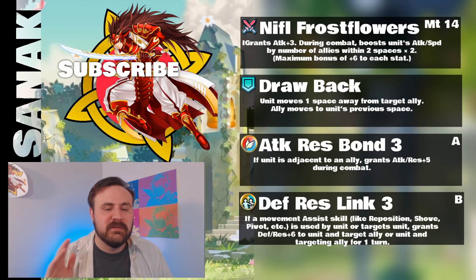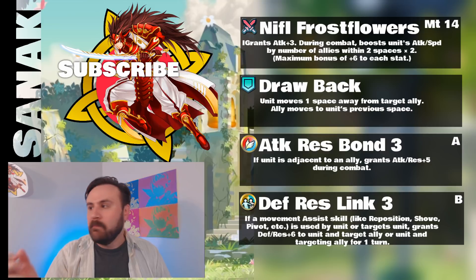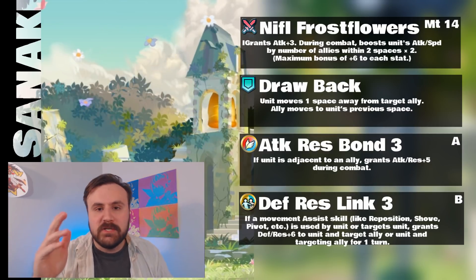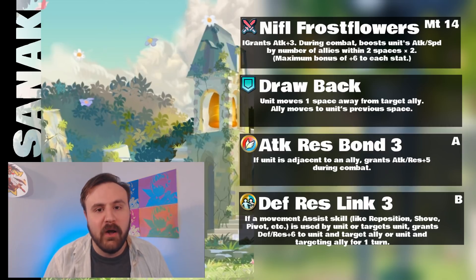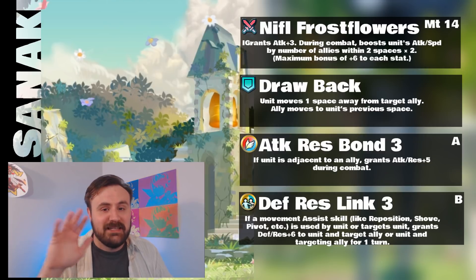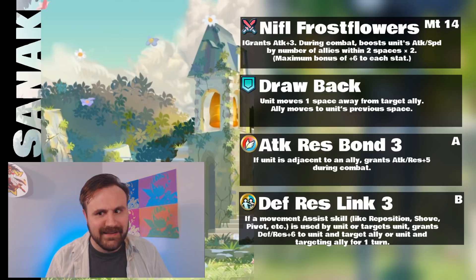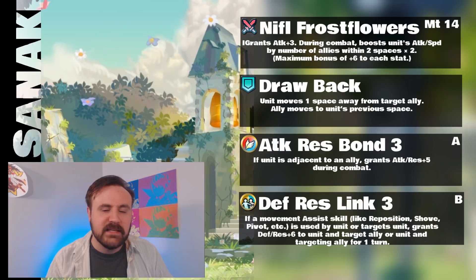But it belongs on somebody who's not as frail as Sanaki. That is the biggest problem with Sanaki — she is so darn frail. You could go ahead and stack all kinds of buffs on her, get all the Goads and everything else, but she still just can't take a hit. The poor girl — she's only ten years old. You're going to get knocked off that horse really easily, and she does, which is unfortunate because she has so much other potential.